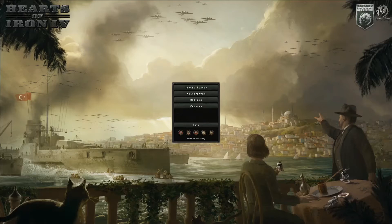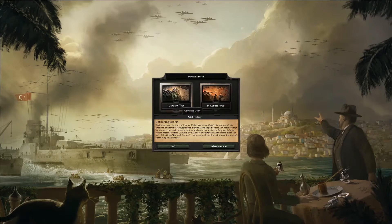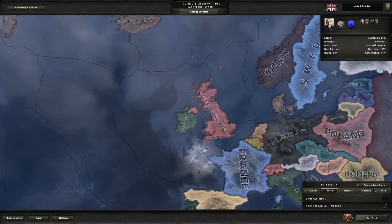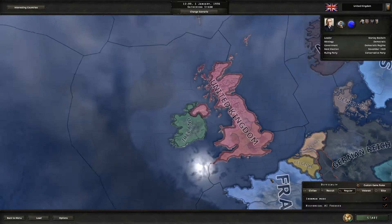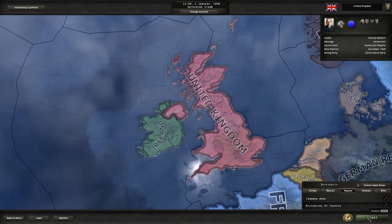Welcome to a Hearts of Iron 4 video. This is my first achievement guide and we will be doing two achievements today. Single player, new game 1936, going with the United Kingdom. Make sure you're in regular Ironman and I'm going to stick to historical focuses because I want to know what the AI is doing.